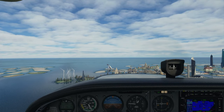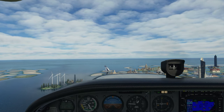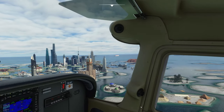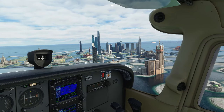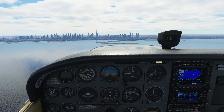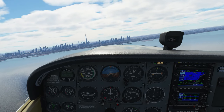The World Islands is an archipelago of small artificial islands constructed in the shape of a world map, located in the waters of the Persian Gulf, 4.0 kilometers off the coast of Dubai, United Arab Emirates. This was another example of how Bush Talk Radio works — I think it's quite fun. It is a freeware application and totally powered by the flight sim community.